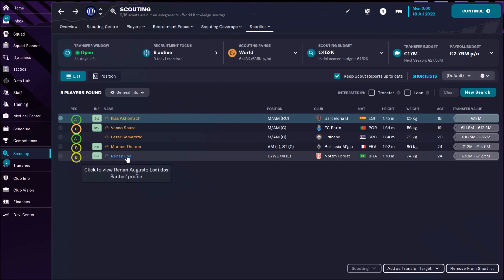And then we have Renan Lodi — left back. Superb speed, nice mental attributes, doesn't have any real weakness. Maybe jumping reach, but for this money you're going to have really quality left wing back — especially for the formation that you are going to play.